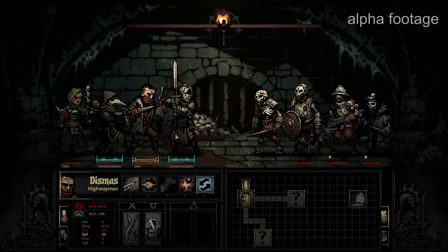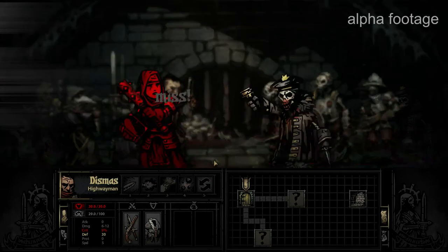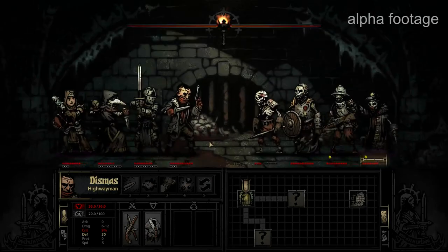Dismas now has a great skill I want to show you, but it can only be used when he's in the front ranks. So we need to take a turn to move him to the front and set up his point-blank shot.